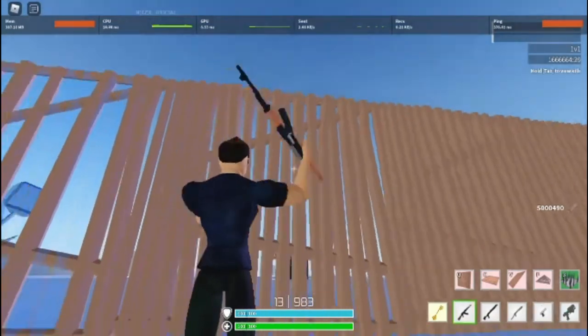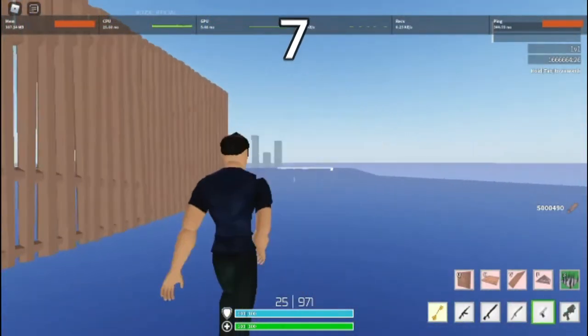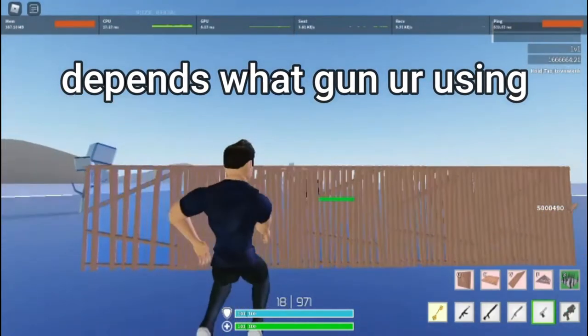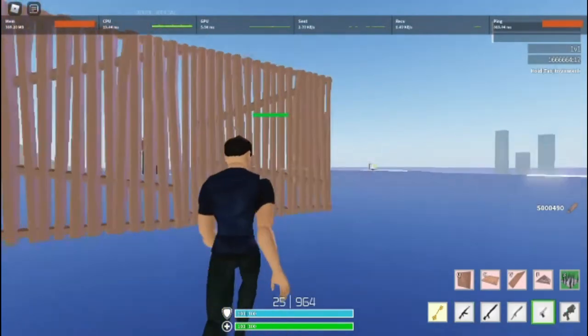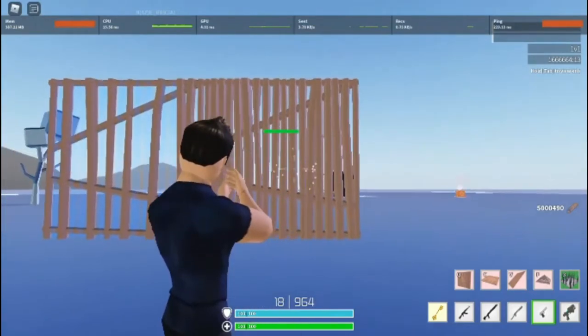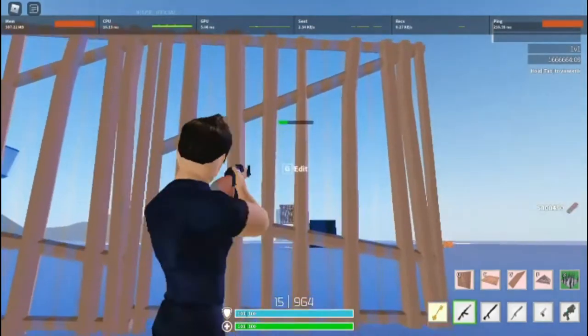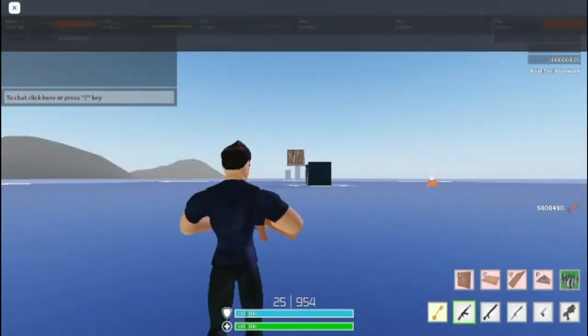One, two, three, four, five, six, seven, eight — see, it doesn't work. You can't go again just like that — no damage. You have to reload every time you hit like five shots. One, two, three, four, five, six, seven — see, no damage after you hit seven times. That's what you have to do.